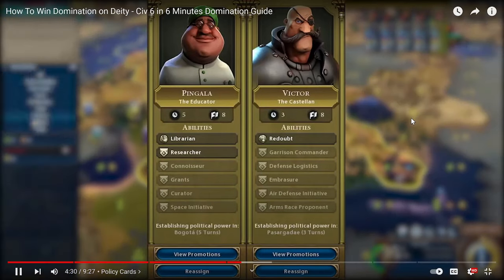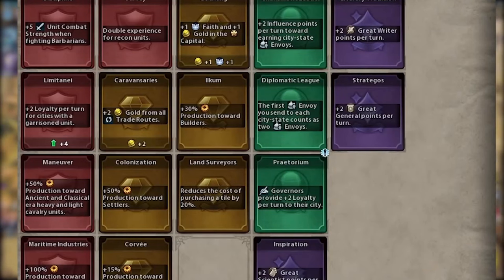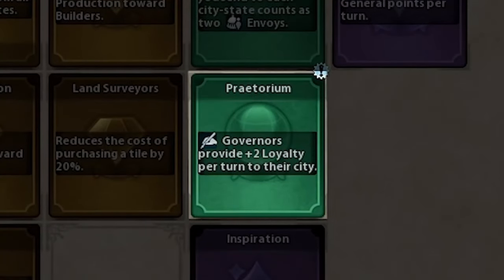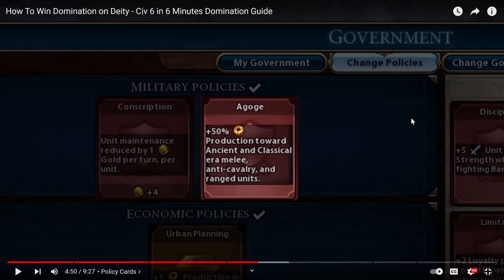Victor allows you to get the combat strength bonus but additionally allows you to keep loyalty in cities, which will be an issue in your classical era wars. Additionally, utilizing policy cards correctly — if you're having trouble with loyalty, make sure you put in ones like Limitanei and Praetorium as they allow you to keep your cities loyal. Additionally, running cards like Agoge — so that way you can pop out units very fast if needed, as well as Limes, which allows you to get walls up if you need to defend. I see people running cards that have nothing to do with what they're trying to do — for example, running Gothic Architecture when they're not building any wonders.